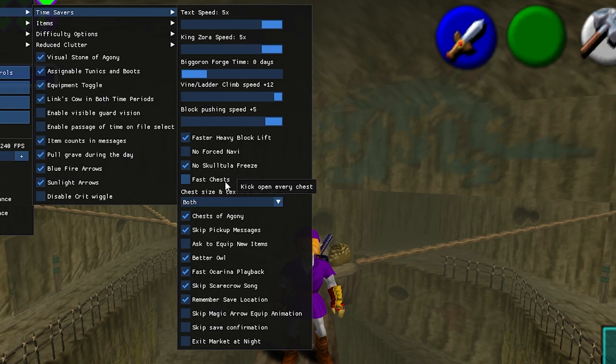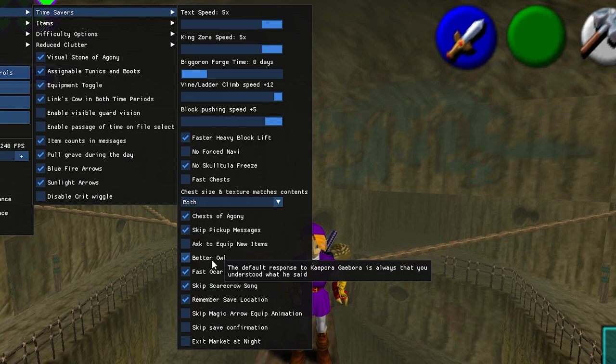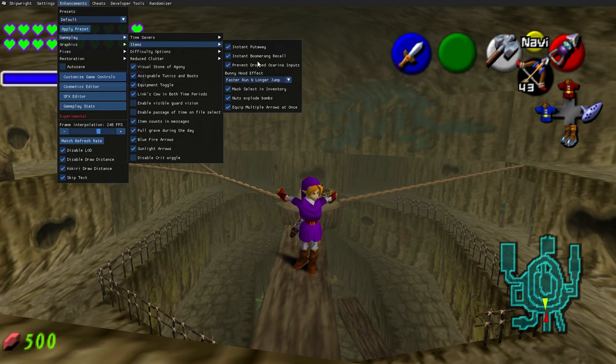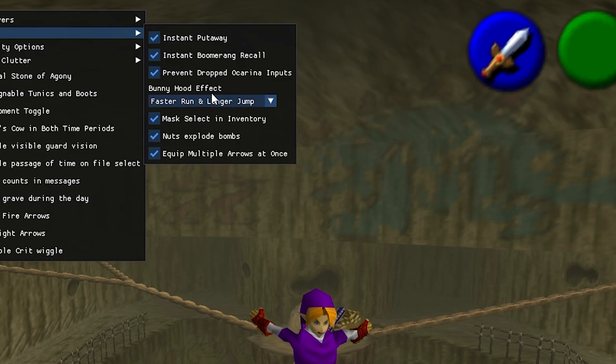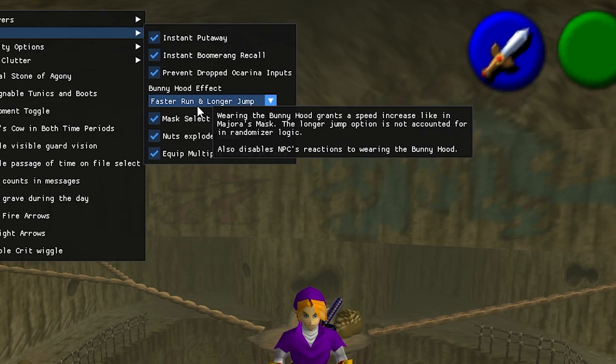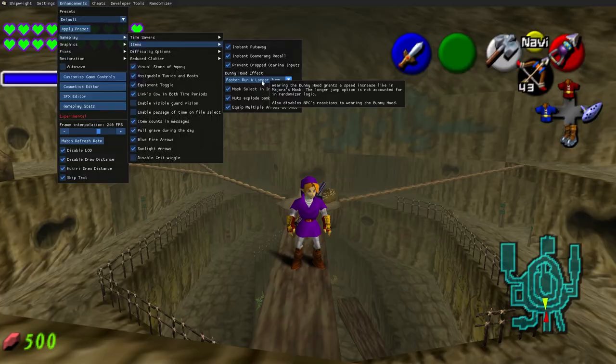Block pushing speed is plus five, which speeds up when you're pushing blocks. There's a lot of things here that will really help you out and make things faster. One crucial enhancement is Better Owl — the default response to Kaepora Gaebora is always that you understood what he said, so if you're mashing B to skip text you won't accidentally say you didn't understand. Then we have items — bunny hood effect is a great one that allows the bunny hood to have the properties of the Majora's Mask bunny hood: faster run and longer jump. I really recommend enabling this one.